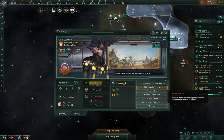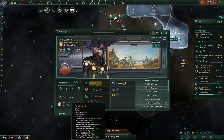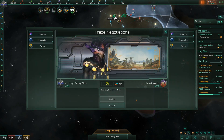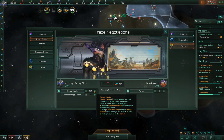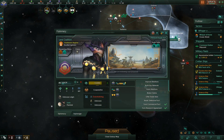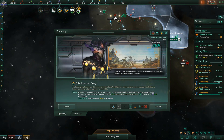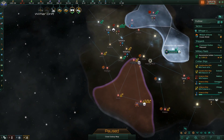Will they give us a migration treaty? We can trade for a migration treaty. A commercial pact is probably not worth it given we want the influence early on. We need another three favors. Give them some energy.